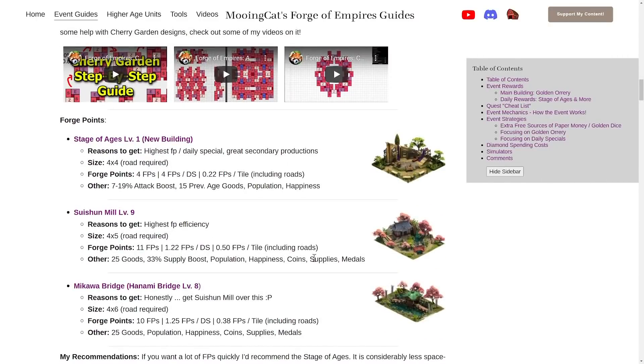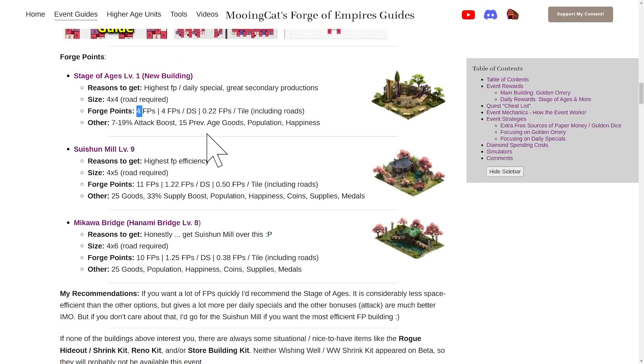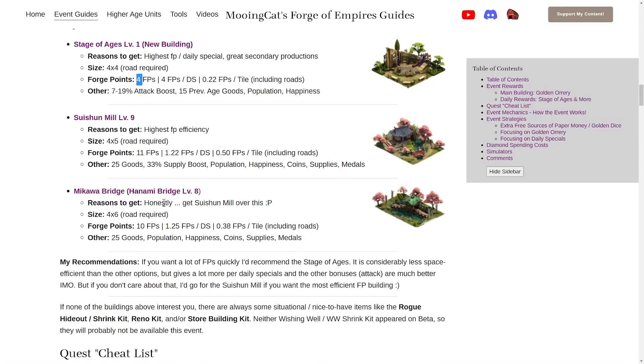When it comes to forge points, the Stage of Ages is good for all the reasons already listed — it gives a lot per daily special. But if you want a more efficient building per tile, the Suzan Mill is probably the best option. It gives over two times the amount of forge points per tile compared to the Stage of Ages. I still think the Stage of Ages is better for most people because it also gives attack and goods. But if you care about forge points per tile, go for the Suzan Mill or the Imikawa Bridge.